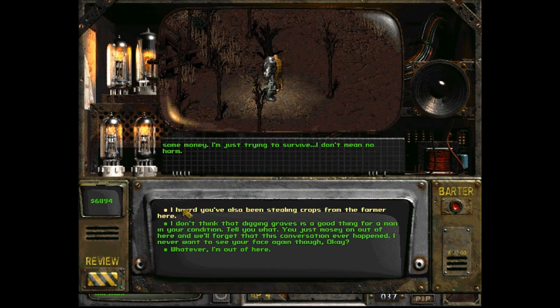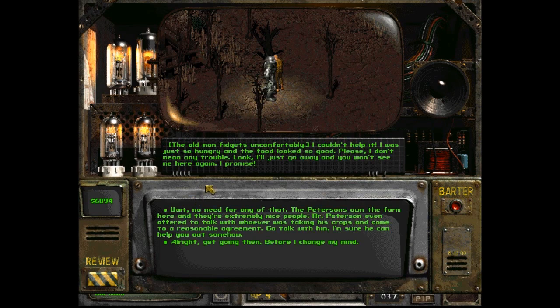I do want to bring this up — I heard you've also been stealing crops from the farmer here. The old man fidgets uncomfortably. 'I couldn't help it. I was just so hungry and the food looked so good. Please, I don't mean any trouble. I'll just go away and you won't see me here again, I promise.'